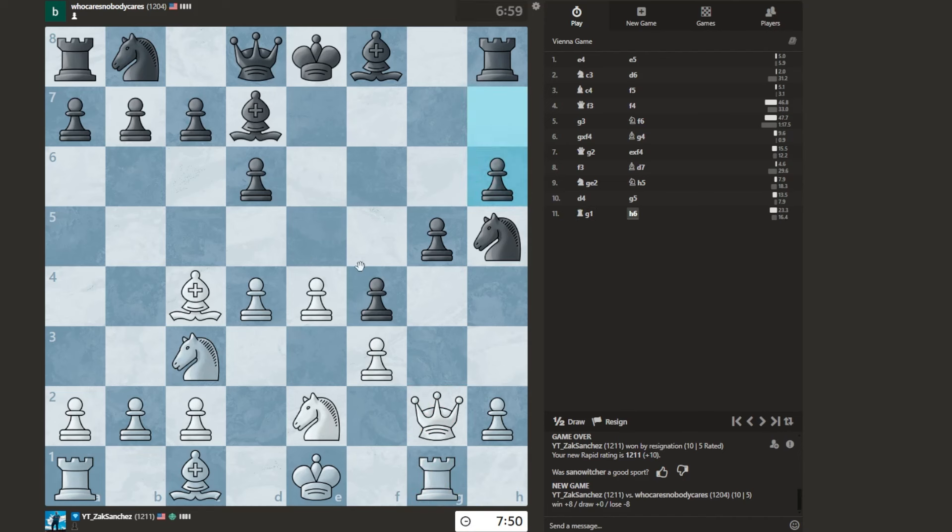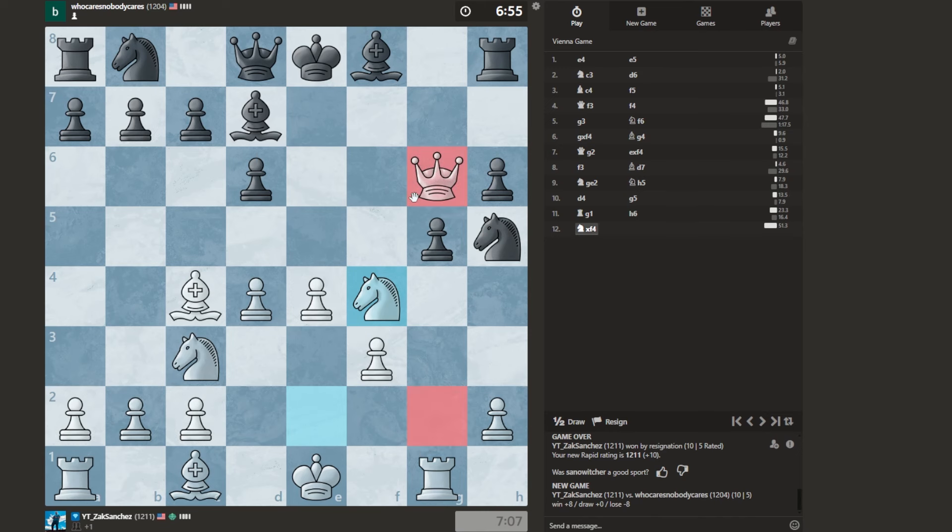He might go here or there. I'll go ahead and double up here. Could go here. Would it be worth it to sack here, then check, and gain it back? That's an option. I don't know which one I'd want to sack. I'll sack the knight — then I can check. Would Queen F7 be mate? It seems like it.